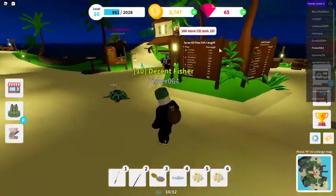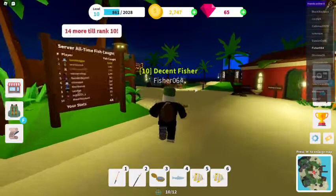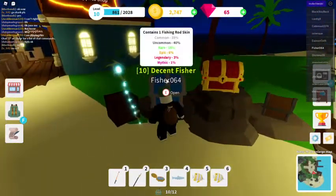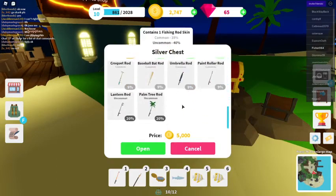You can get gems to buy boats and upgrades for your fishing rod, and you can also spend money on chests which have a chance of getting rocks.